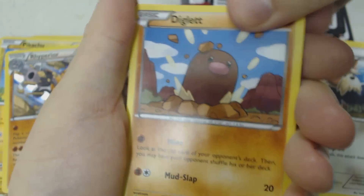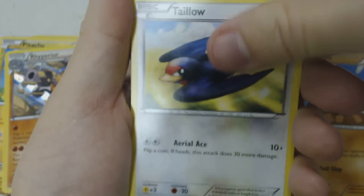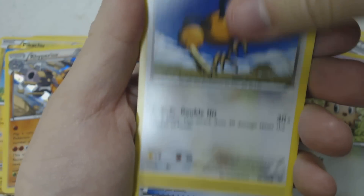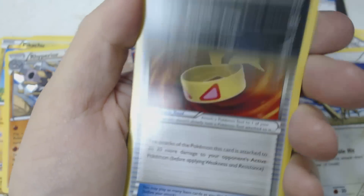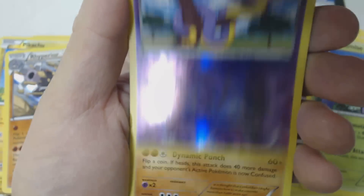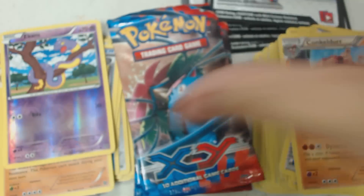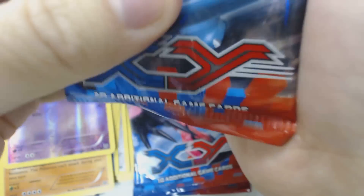Let's start off with Diglett, Talonflame, Ekans, Lillipup, Doduo, Crobat, Muscle Band, Illumise, Reverse Holo Ekans, and Conkeldurr — who I like to call Kefka. Kefka! You don't know who Kefka is? One of the most legendary villains of all time.